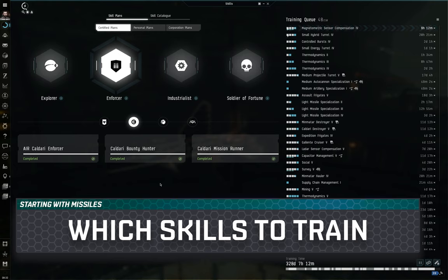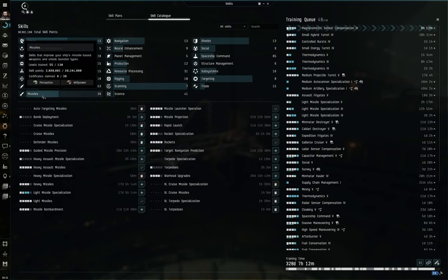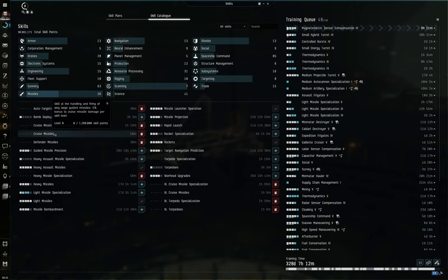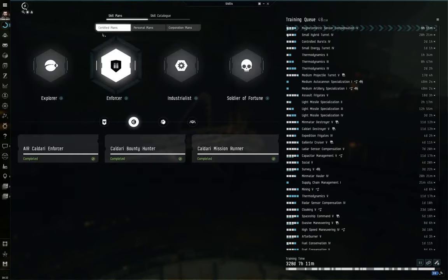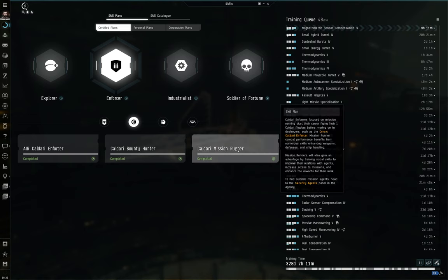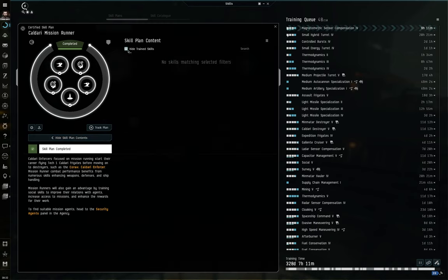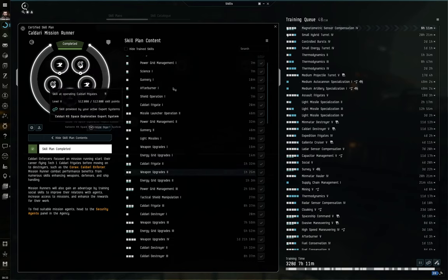Let's look at skills. Open the skill page, head to the skill catalogue, and there's a missiles category in the bottom left. This brings up every missile skill in the game — obviously not all are useful early on. If you're flying primarily missile frigates, training into cruise missiles or capital XL systems won't be helpful yet. If you're following skill plans like the Enforcer into Caldari mission runner to get into a Corax, those plans do cover many of these skills.